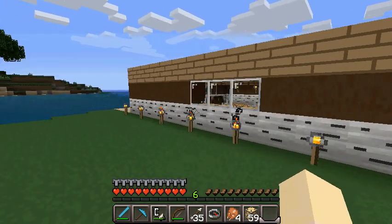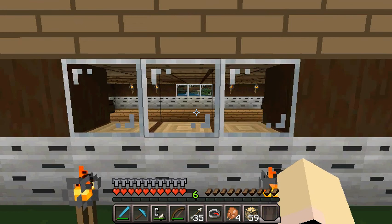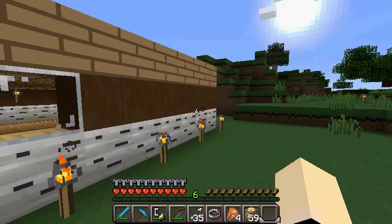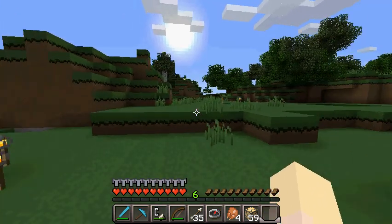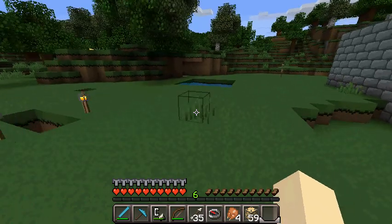Optifine also makes glass look different. I forgot to show you guys when I had my texture pack off, but it makes glass all one piece so you can see through it better. It just does some different stuff to different blocks.